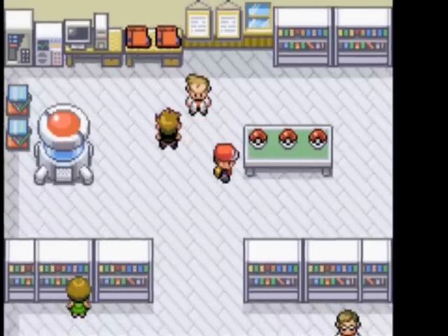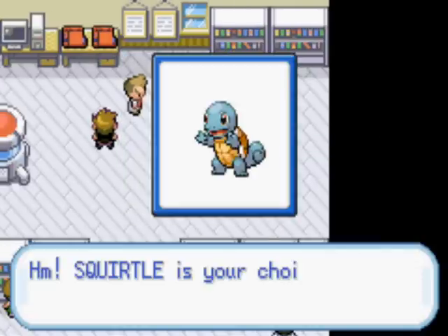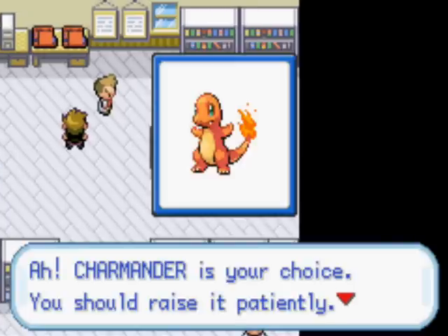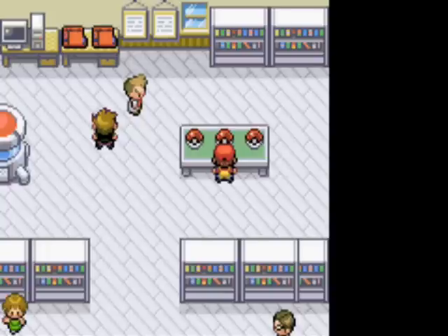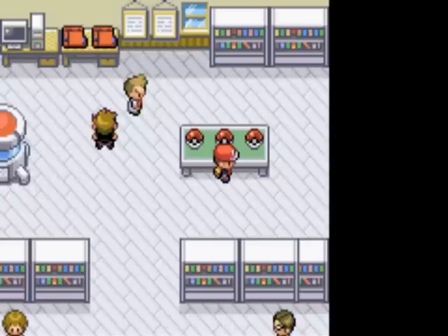There are three different types of Pokemon. Bulbasaur is the Grass Poison type. There's Squirtle, which is a Water type. And finally Charmander, who is a Fire type. Gary will choose whichever one is strong against yours - so if you choose Squirtle, he'll use Bulbasaur. Grass beats water, water beats fire, and fire beats grass. It's like a little triangle.